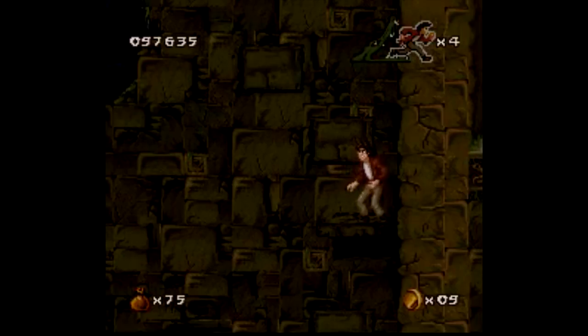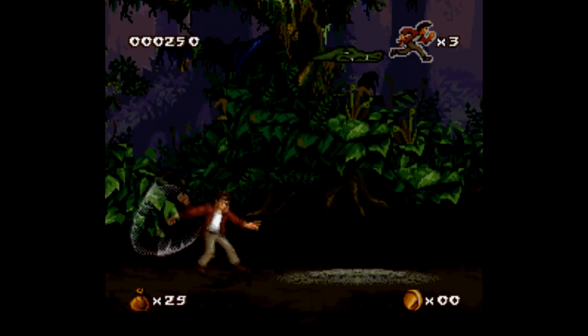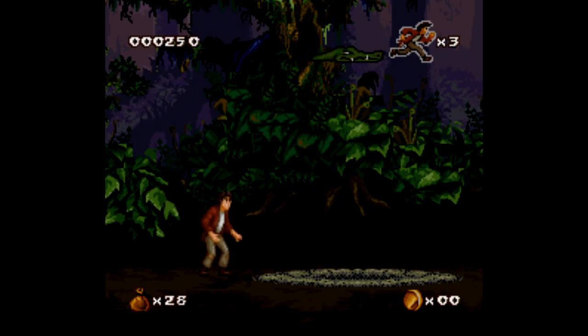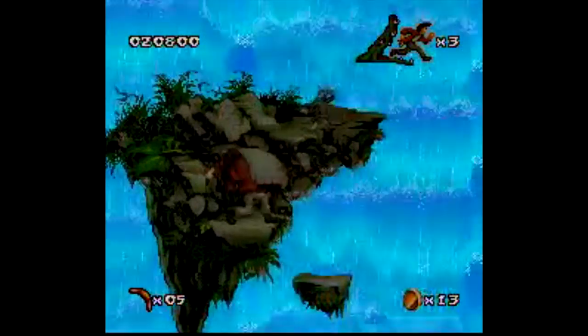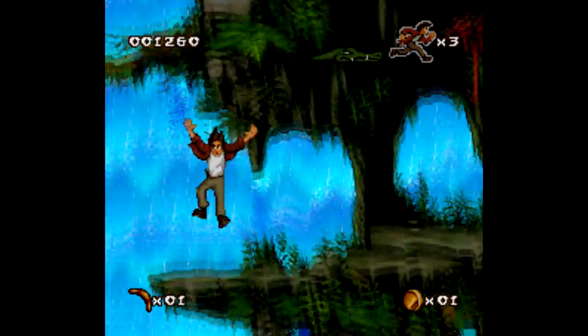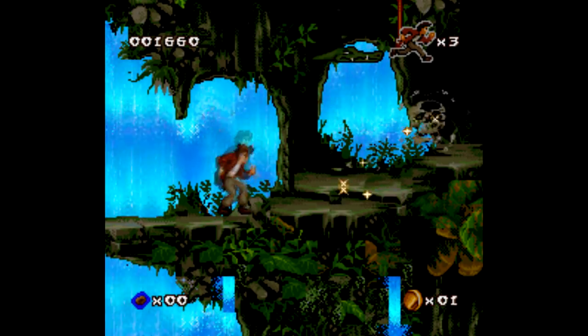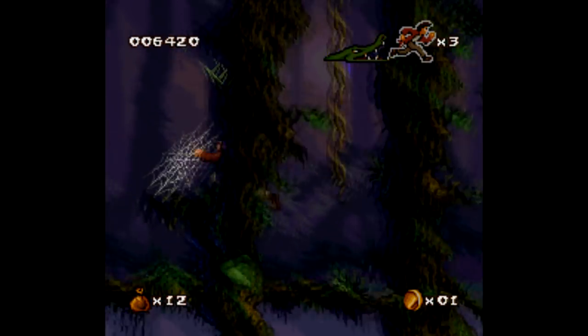This game does a great job making use of the entire controller. B jumps, Y slings stones, hold down Y for a stronger attack that you can aim, A is a whip melee attack, X is a boomerang, L and R throw smart bombs, and Select lets you toggle between all the weapons. That's a formidable arsenal, and you can collect more ammo for each as you progress throughout the game's 11 levels.